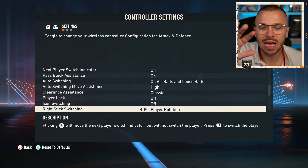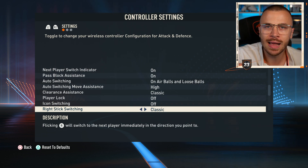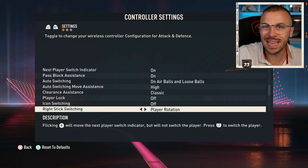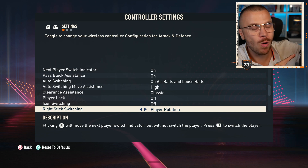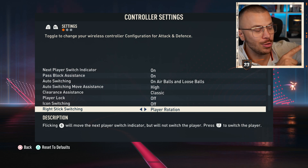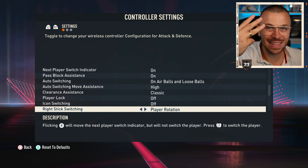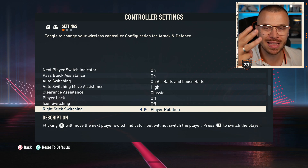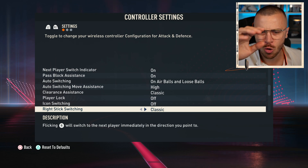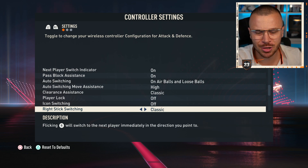Right Stick Switching — Classic. It's not even a question, it's always been Classic and it will always be Classic. Don't touch it. The problem with the other option is that when you press the right stick, you won't select the player — you then need to press L1, losing an extra three seconds before selecting that player. Three seconds are crucial in football, so this is the most useless option ever. Make sure to use Classic.